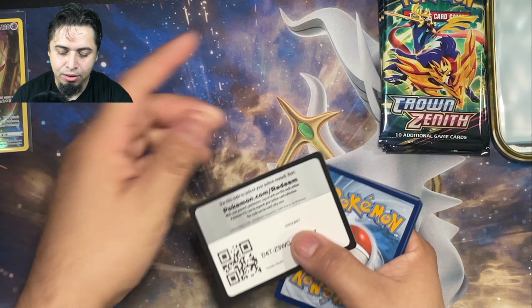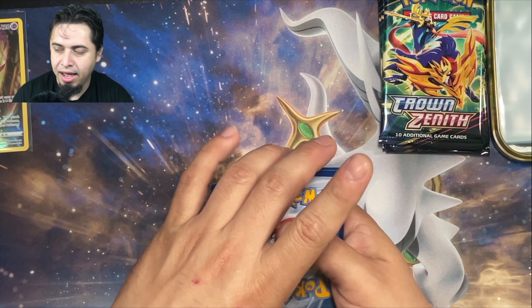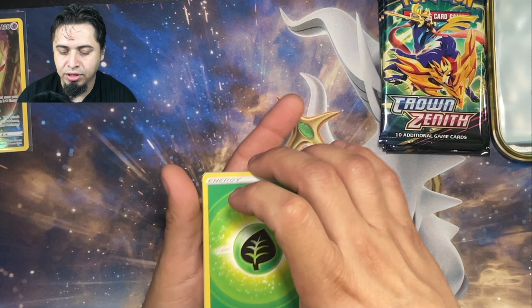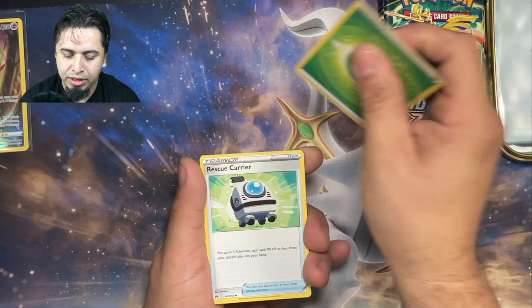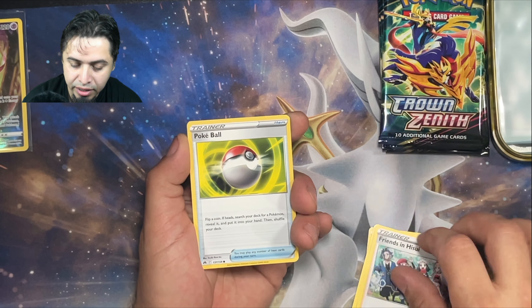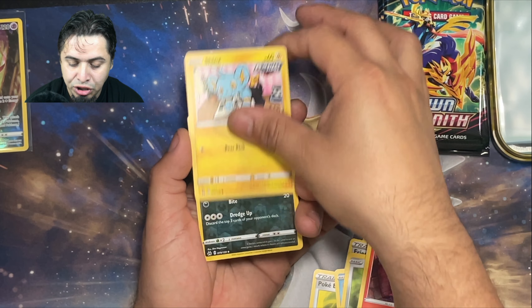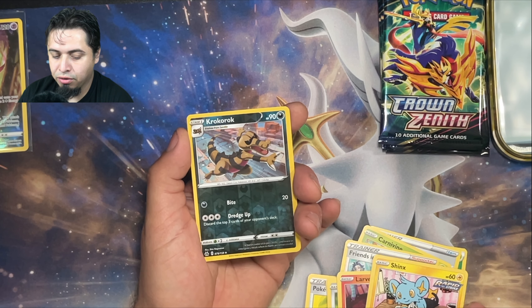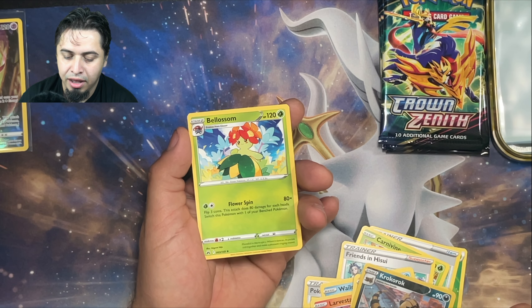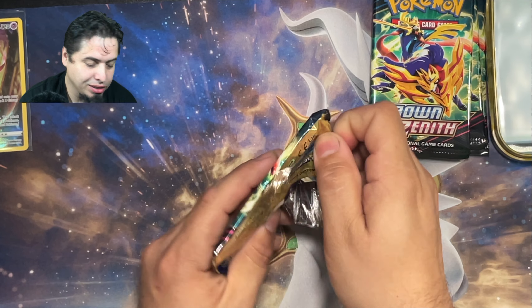Start off with that code card. Crown Zenith has all the same kind of code cards because it's a promotional set, so let's not worry about whether or not that spoils anything. We got a Pokeball, Whalemur, Pawnyard, Larvista, Shinx, Reverse Rare Crocorock, and a regular Rare Belosom.